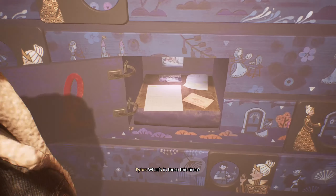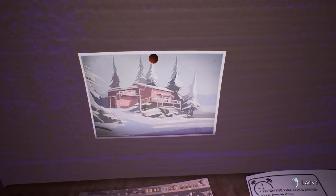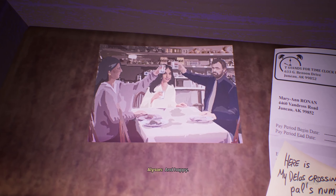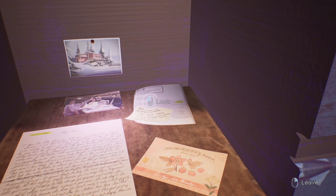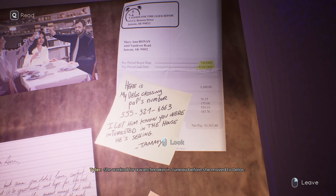What's in there this time? This is a little weird. Is that Carol? Yeah, and Sam. Look at him — he's so young and happy. Wow. She worked for a watchmaker in Juno before she moved to Delos. No wonder she was so handy.